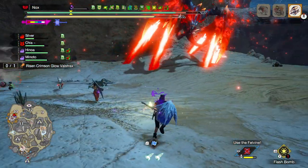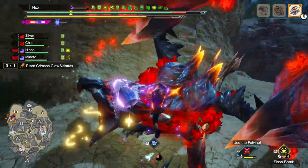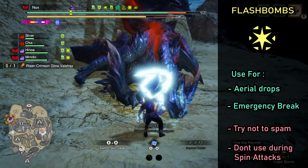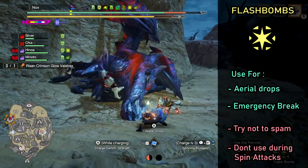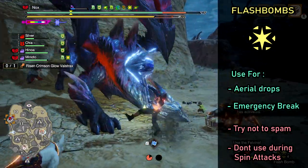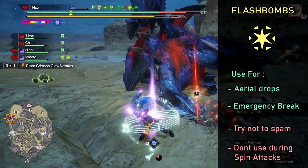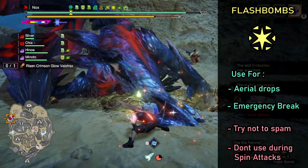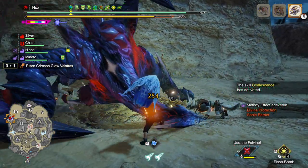Next is a super common mistake I keep seeing with flash bombs. A lot of hunters are throwing them left and right like candy, which can be super dangerous. You want to try and limit the flash bomb uses to two things: one, when he goes into the air so you can make him drop down and interrupt his dangerous combo attacks; or two, use them as an emergency break if someone is about to get hit or if you really need to stop him from charging. This is very important because Valstrax will actually become completely immune to flash bombs for a while if they are spammed too much. At that point, a flash will only blind the players and gives Valstrax an open shot to murder someone. Definitely use flash bombs, but try being mindful of the situation.